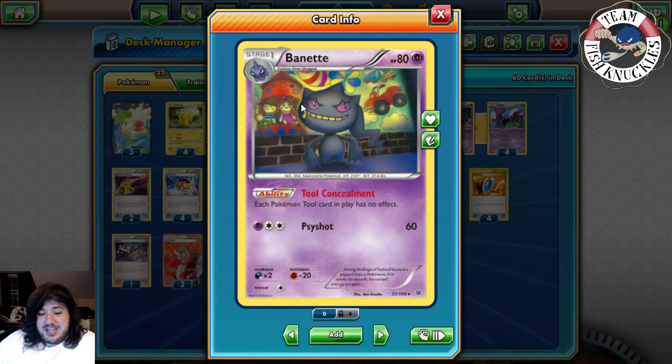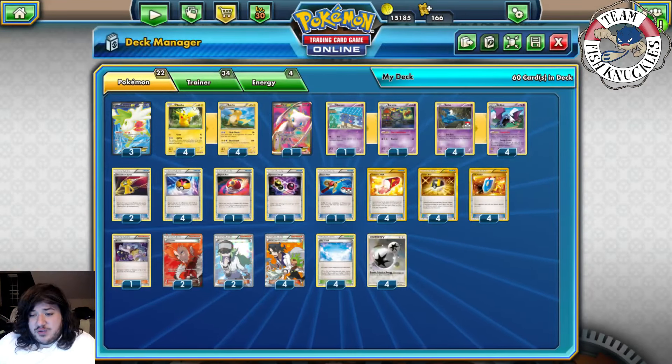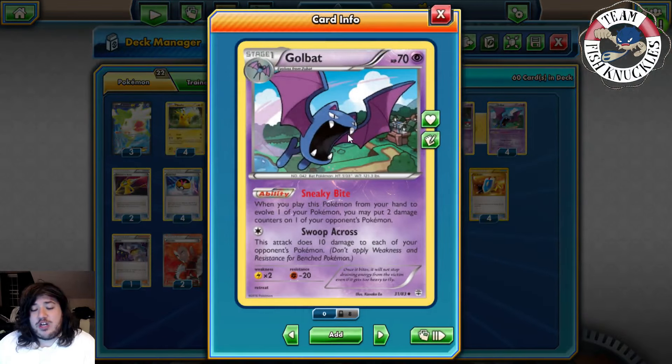We play a 1-1 Beedrill line. Beedrill has the ability Tool Concealment — each Pokemon tool in play has no effect. This shuts down Fighting Fury Belts, Spirit Links, and Mega evolutions, which are a big staple in this game. Beedrill can put your opponent in a bad situation where they can't Mega evolve their turn.